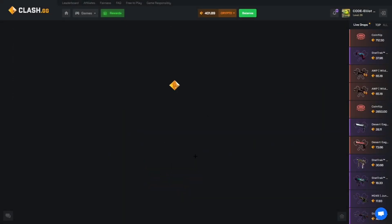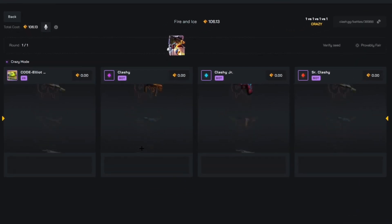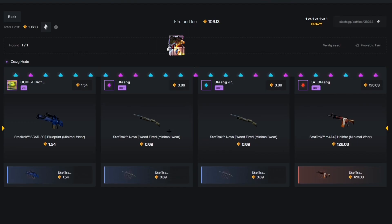Let's go for a fire and ice four-way crazy. Come on. Let them all pull a knife for me — they all pull. But no, doesn't pay.